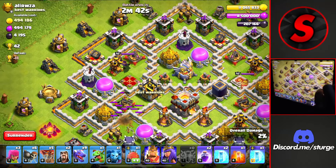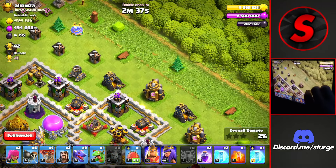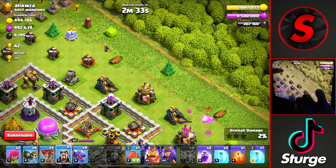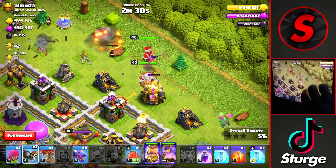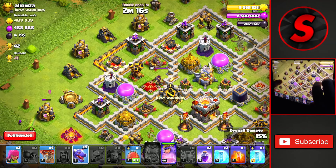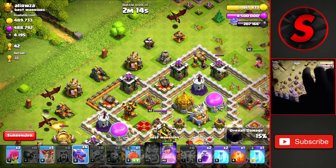I dropped the first heal around the wizard tower to keep the hogs at full health and dropped some cleanup troops at the bottom since this attack does tend to make you run out of time. The second heal goes around the last splash damage defense to take out the rest of the defenses and outside buildings to get the 3-star against this TH10 for a plus 55 trophies.